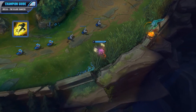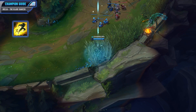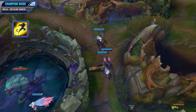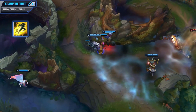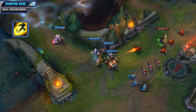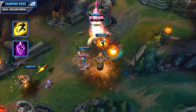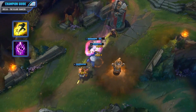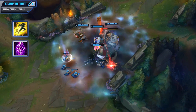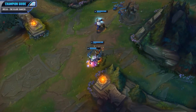For your first summoner spell, I'd pick up Flash. Although you are a champion with pretty decent mobility, Flash will add even more and it is a really solid defensive as well. If you get caught in a bad position, you can simply Flash away and save your own life. It's also great offensively to get on top of a squishy target or to reposition in a teamfight so you don't get hit by crowd control. For your second summoner spell, I'd pretty much always recommend Teleport. Since Irelia is a pretty decent split pusher, this will allow you to sit in those side lanes, put a lot of pressure on the enemy team, and still make it to teamfights by teleporting to a minion or a ward. It's also great in harder matchups because if you do get shoved out of lane, you can simply recall and return back to lane.